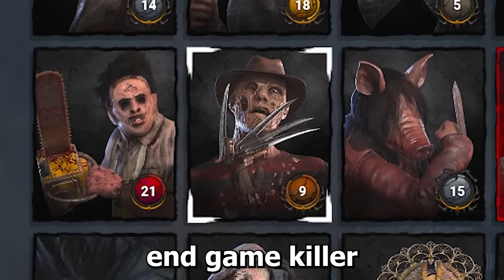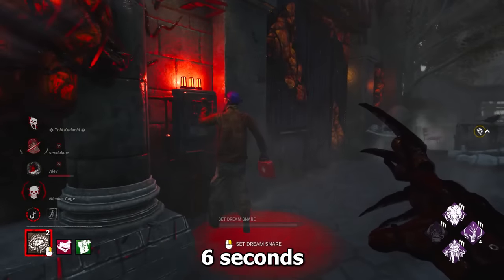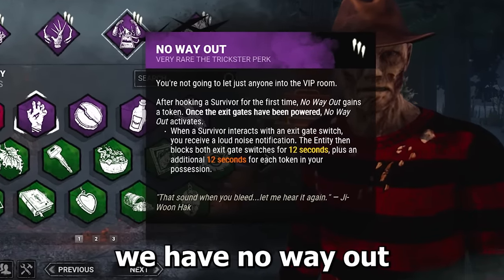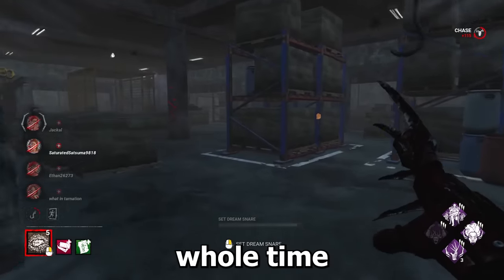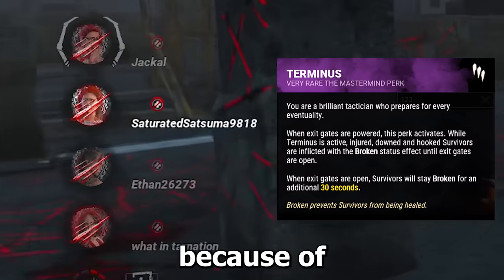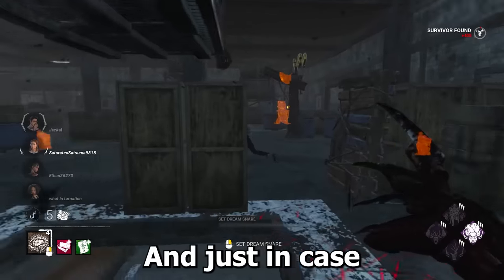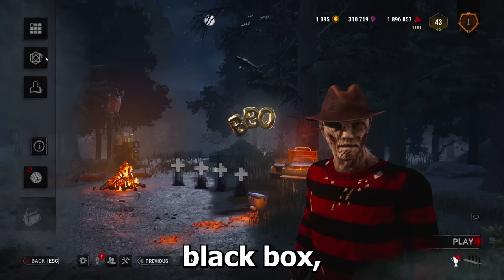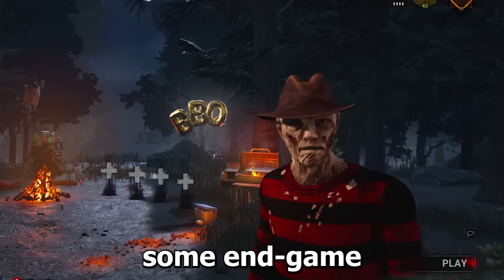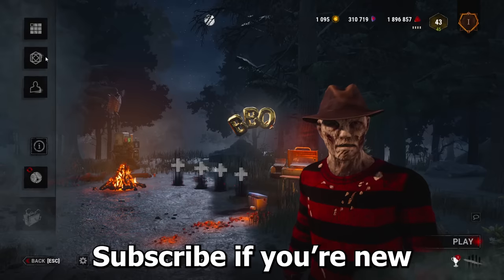Freddy is now the best endgame killer in DBD. With the newly buffed Remember Me, the exit gates take an additional 6 seconds every time you hit the Obsession. But before they can even open the exit gates, we have No Way Out, which will block the exit gates for 60 seconds. Throughout this whole time they will be permanently injured because of Terminus, and that will give us plenty of time to pull off our Rancor on the Obsession. And just in case they still manage to open the gates, we have the Black Box. Make sure to stick around for the whole video.